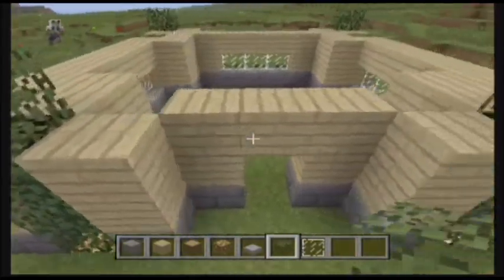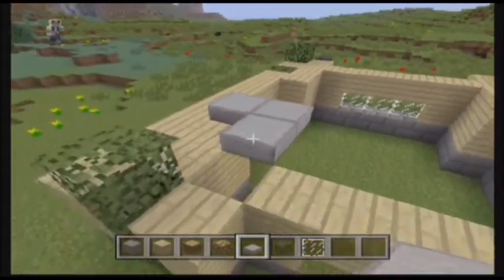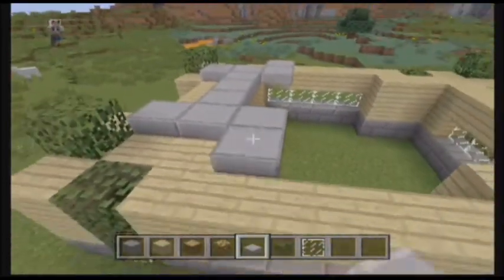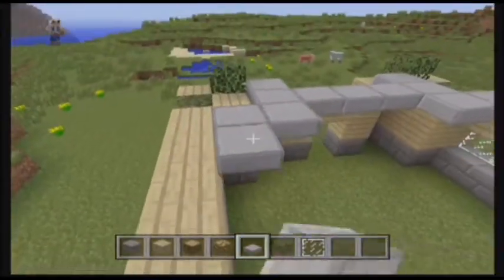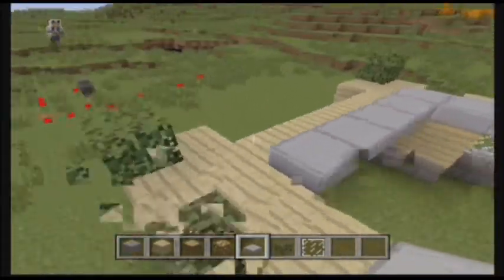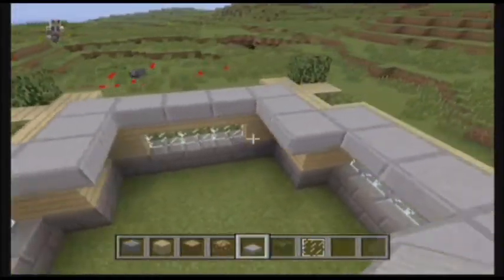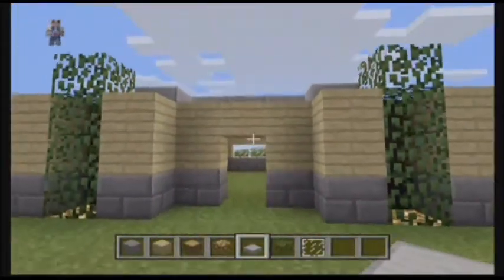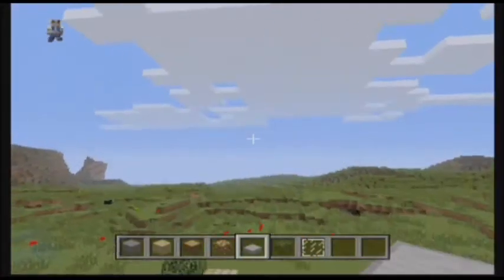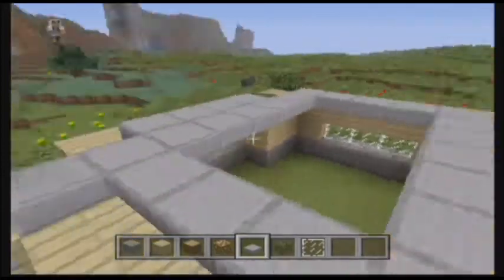Alright, let's do something for the roof. Let's take our stone slabs out and just make an outline to see if this looks good. Let me do that real quick. I want to do like a skylight or something — maybe a little window right here that you can look up at to see outside.